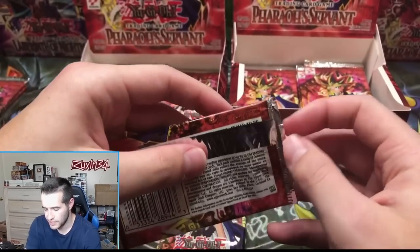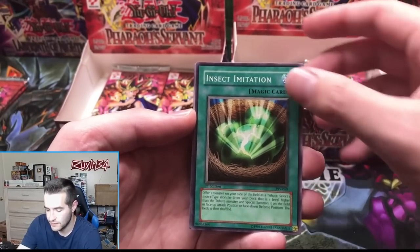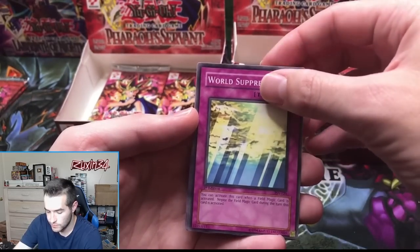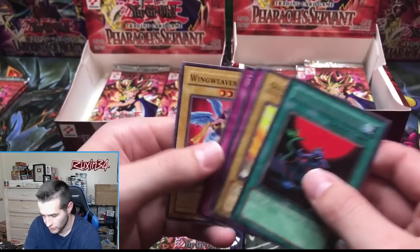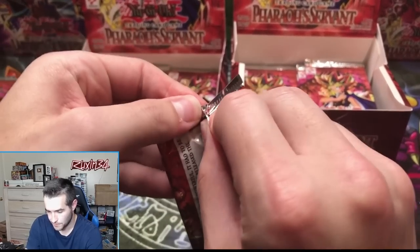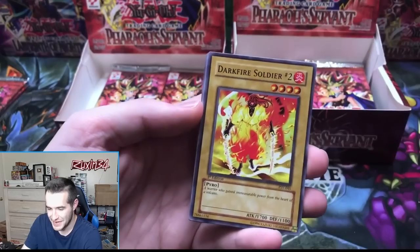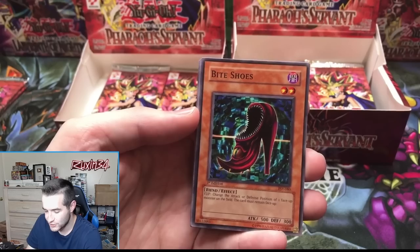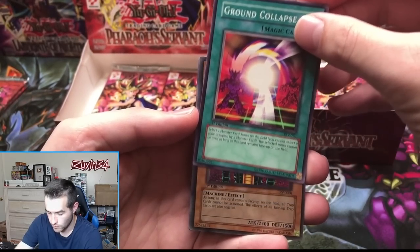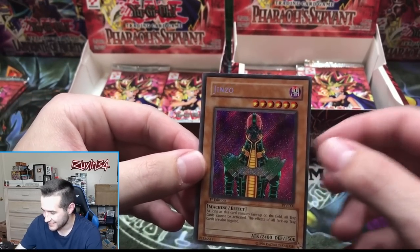The retail pack — let's see if we can get the Buster Blader, that's what we're really hoping for. Insect Imitation, Attack and Receive, World Suppression, and Shallow Grave — literally so many supers left in this box. First edition hobby pack — Dark Fire Soldier Number Two, Bite Shoes, All-Seeing White Tiger, Ground Collapse — and Shinsu! 370 bucks, not a bad win right there. Let's check the centering — not too good, but the back looks pretty good.